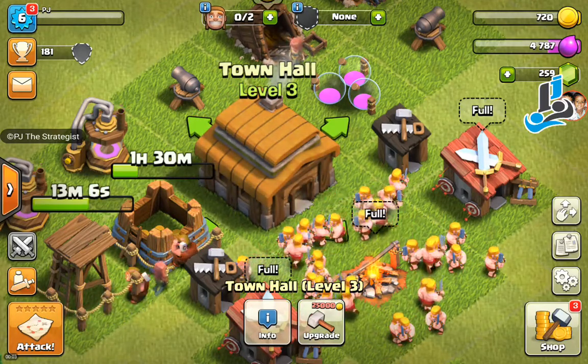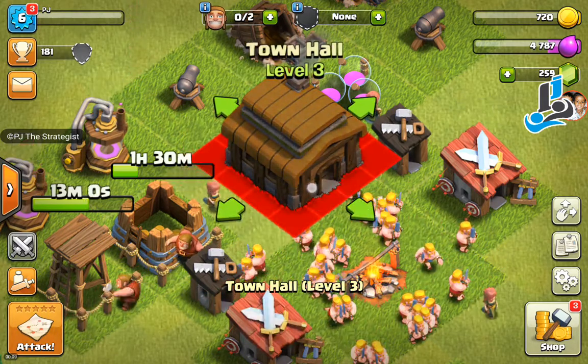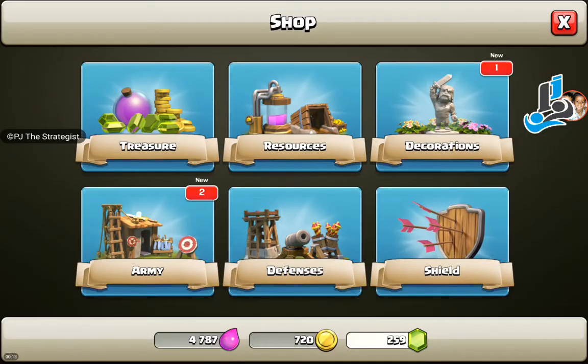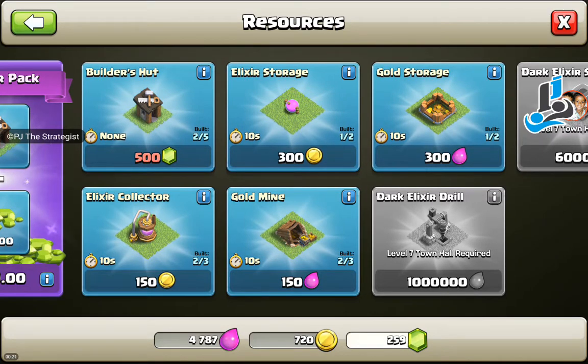My town hall is at level 3 and we're going to see what features town hall level 3 unlocks in the shop. We get one more elixir collector, elixir storage, gold storage, and gold mine.